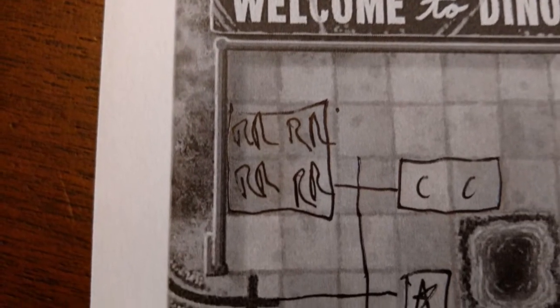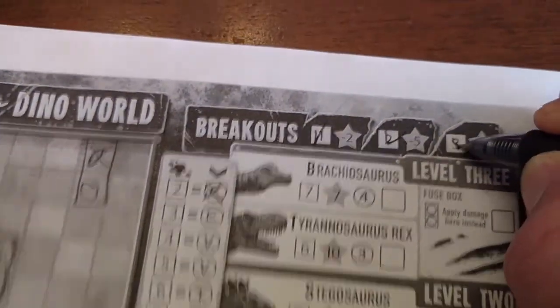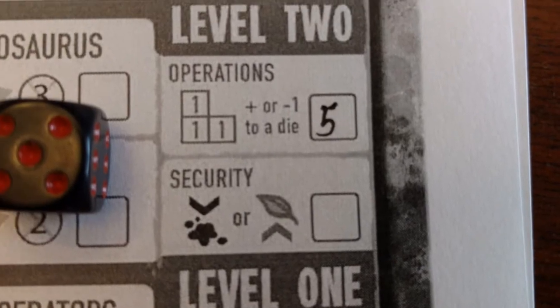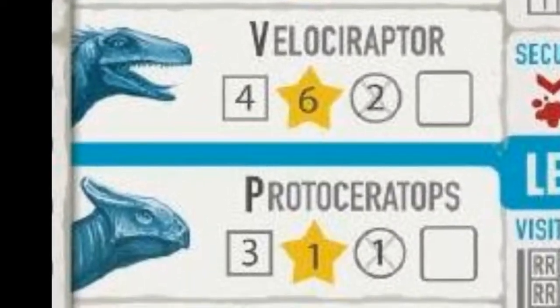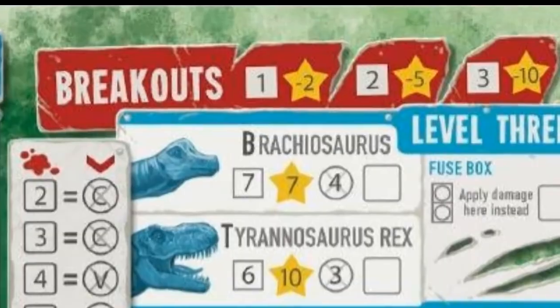When any player is unable to place an attraction or path, or when a player has had a third dinosaur escape from their park, the round finishes and the game ends. Players add up their score: each dinosaur attraction that is still intact and connected to the path earns the fame points listed in its star icon. Players also earn two fame points for each attraction building connected to the path. Points are removed for breakouts, and the player with the most fame wins.